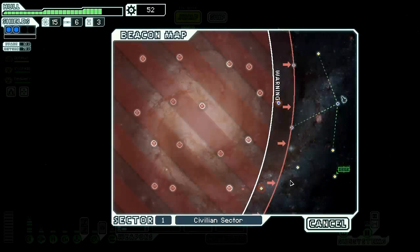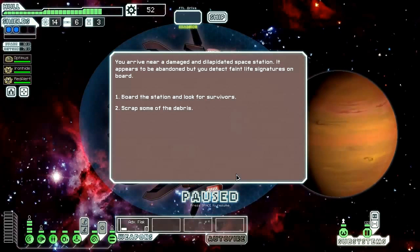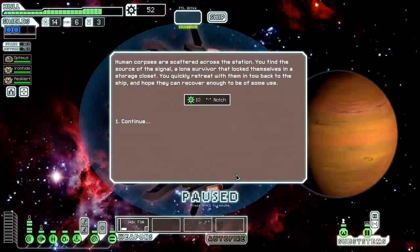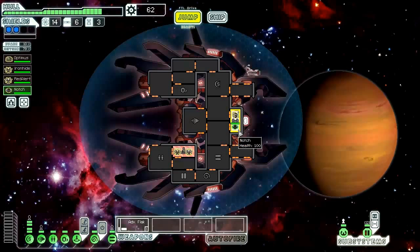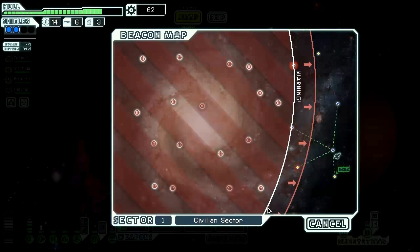We might actually be jumping to the exit early here. We arrive near a damaged and dilapidated space station — it appears to be abandoned but we detect faint life signatures on board. So let's board that station and look for survivors. Human corpses are scattered across the station. We find a lone survivor that locked themselves in a storage closet and retreat with them back to the ship. We gain 10 scrap and a new crew member. Welcome — your name is Ratchet. Let's jump to the next sector.